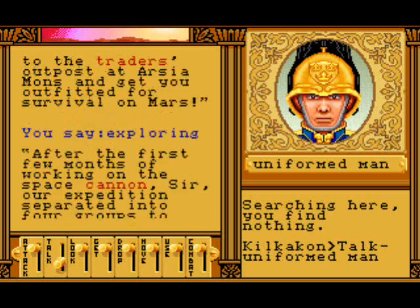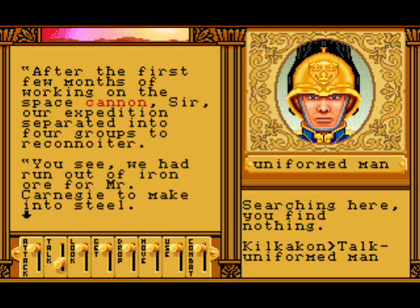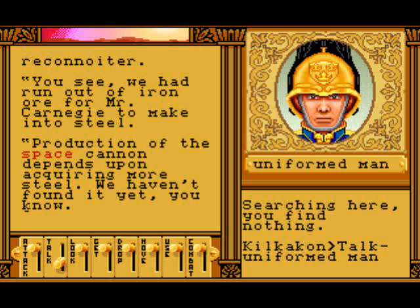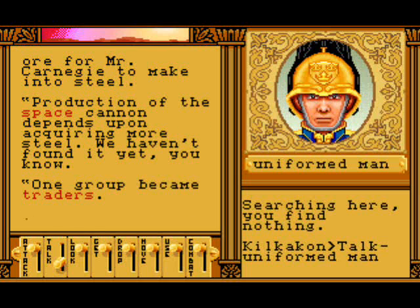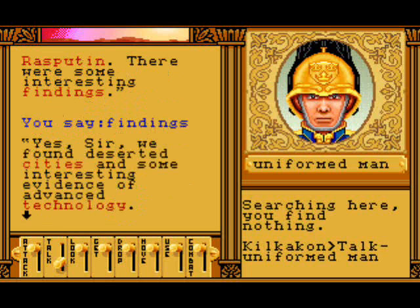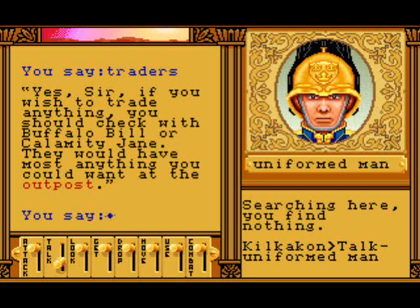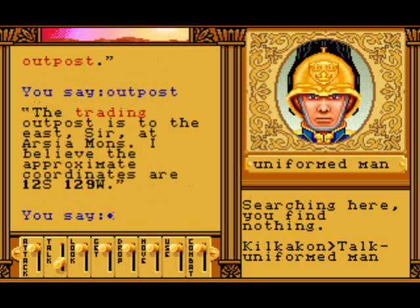'After the first few months of working on the space cannon, our expedition separated into four groups to reconnoitre. We had run out of iron for Mr. Carnegie to make into steel. Production of the space cannon depends upon acquiring more steel - we haven't found it yet. One group became traders. The other groups are led by Mr. Jack Sergal, Mr. Percival Lowell, and a Mr. Grigor Ribulskin. We found deserted cities and some interesting evidence of advanced technology - some of it is rather dangerous.' If you wish to trade, you should check with Buffalo Jill or Calamity Jane at the outpost. 'The trading outpost is to the east at Aresia Mons - approximate coordinates 12 south, 129 west.'